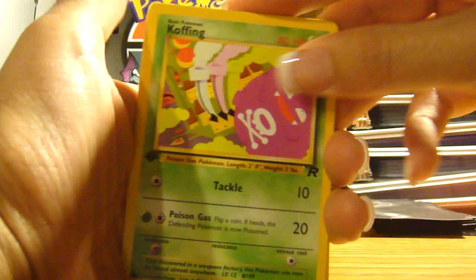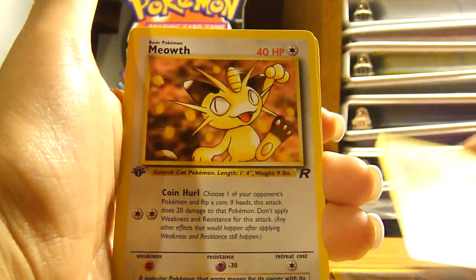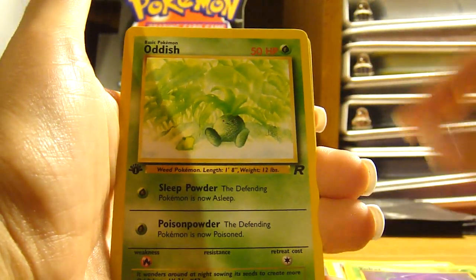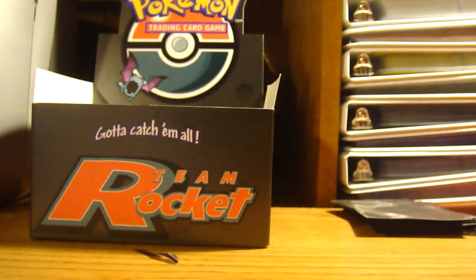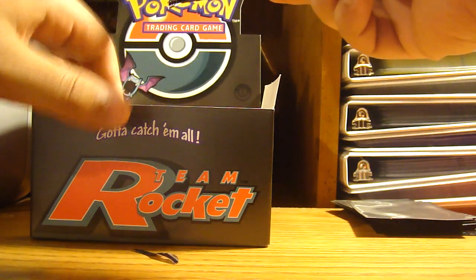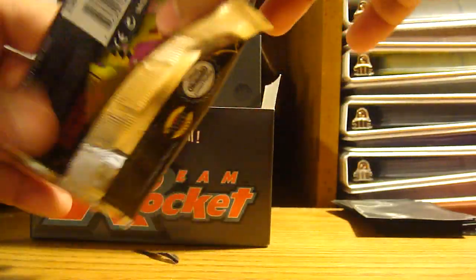These feel weird, they're really cool. Koffing, Grimer, Gastly, Meowth — that's a cool card — Geodude, Oddish, Dark Muk. Porygon, Rainbow Energy — well we need it, but still. Put it in the top loader. I'm just trying to look at the cards.